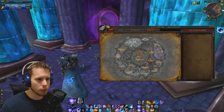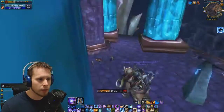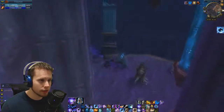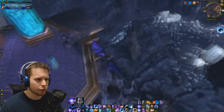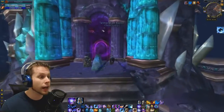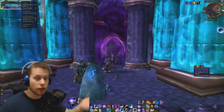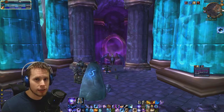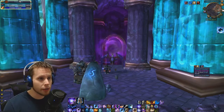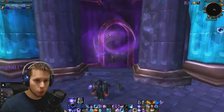First thing you need to do is come to Deepholm, right here. As you can see, Temple of Earth is up top — this is where I am. This is a level 85 Cataclysm dungeon instance. Just fly up here and zone in. You do not have to do this on Heroic. You can do it on Heroic — maybe there's a potential increase in drop percentage, but nothing I'm aware of at this time.